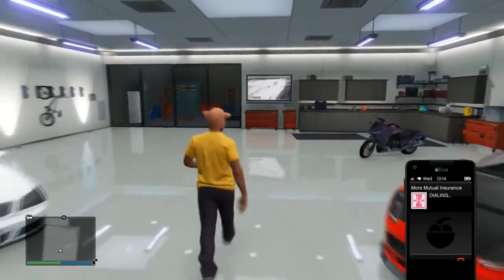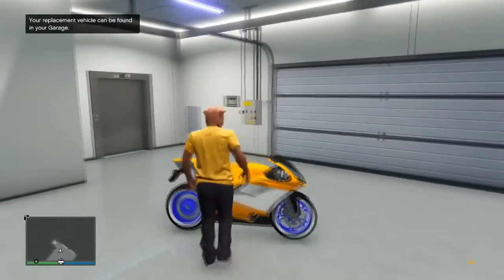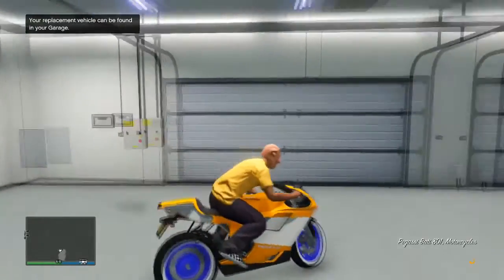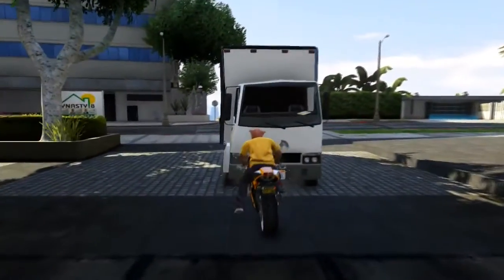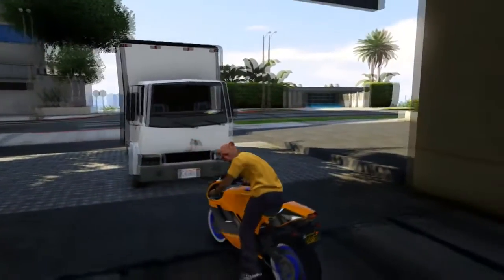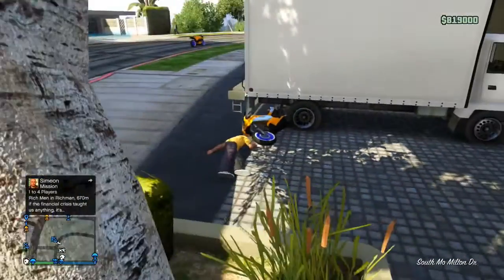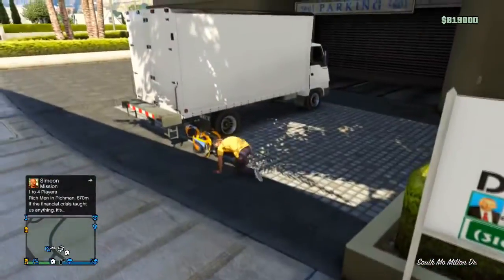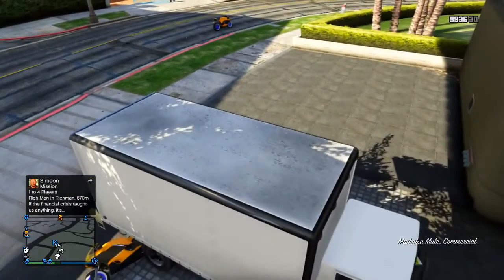Unfortunately mine is destroyed, so I'm going to have to call Mules Mutual. But once you've got your motorbike, head on to it and accelerate out of your garage. Once you are driving out, make sure you don't press anything on your controller — just leave it to do its thing. Basically what's going to happen is it's going to ram against the Mule, then reverse back, and you should be glitched underneath the Mule.